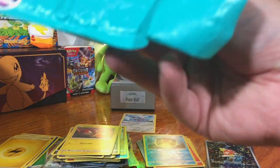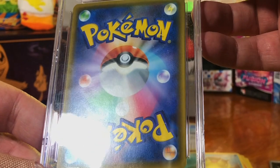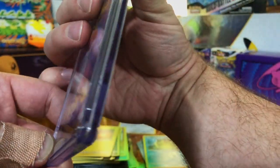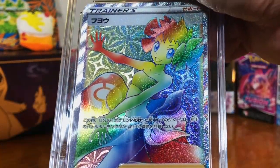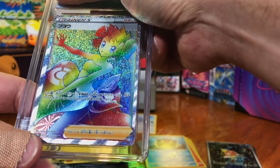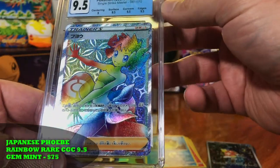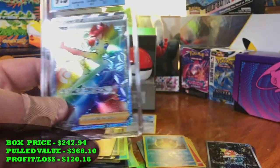And then we got to see what this slab is. We got a CGC — it's a Japanese card. The backs always look great. Whoa, what the heck is that? It's nice — a rainbow card. It might be a 10; I don't see anything wrong with it. Okay, 9.5 — Phoebe, Single Strike Master.